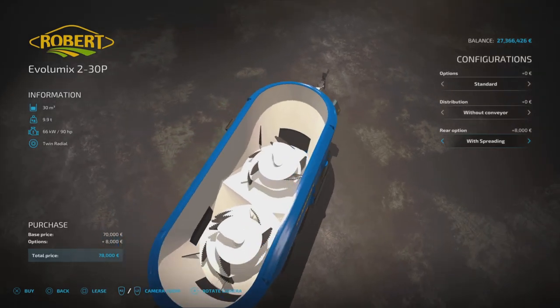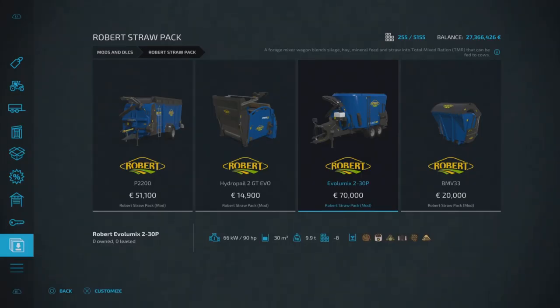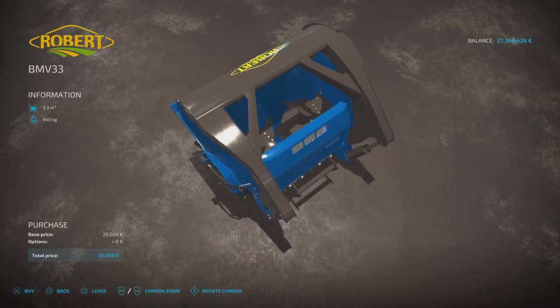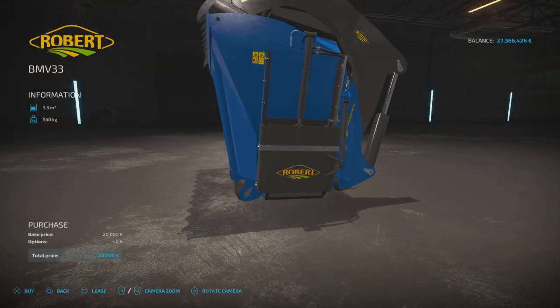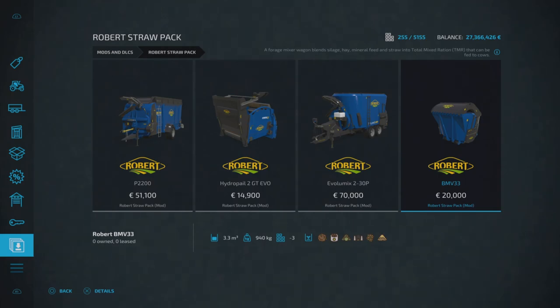I feel really bad for not testing that because there looks like there's a few things going on with it. And then we have another feed mixer — this one is supposed to be used with a tele-handler. This is the BMV 33, £20,000 to buy, it's got a 3,300 liter capacity, and it's three slots on console. There are no configurations — it is what it is. Very nicely detailed, you can see the rotors in there to mix up your TMR, and there's your tele-handler attacher. It looks like you can unload from left or right. Nice pack — that is the Robert Straw Pack by Universe Simu Modding.